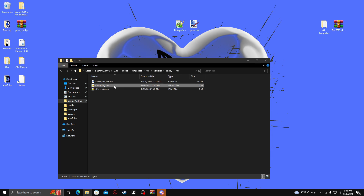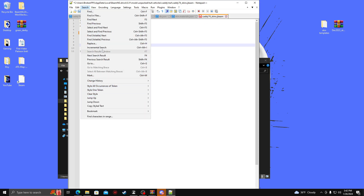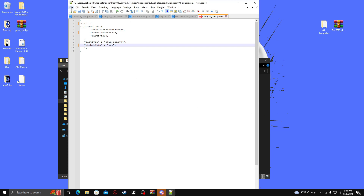Now we're going to go into the skins file. The skin name information — we're going to go right here, and this is what's going to show up in Beam. So we're just going to name it 'Tutorial'. And the skin caddy and skin name — this one has to be changed too. We're going to go into Search, then Replace once again, and replace it with 'Tut'. Replace All. Then close out of that and save it.